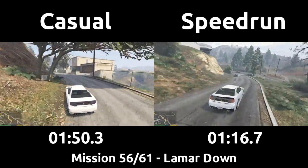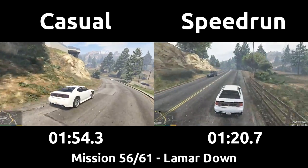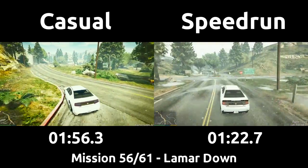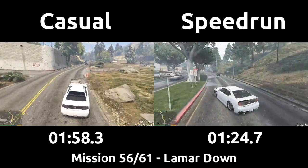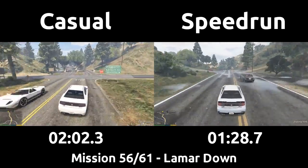Now both players are headed up to the sawmill up north, where Franklin, Michael, and Trevor are meeting to save Lamar from Abala's drug deal gone bad. The route starts the same, but with the speedrun using Franklin's power to keep the car planted to the ground and then get further brake boost.